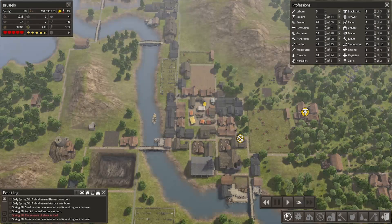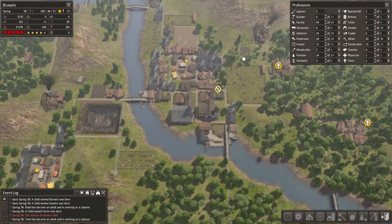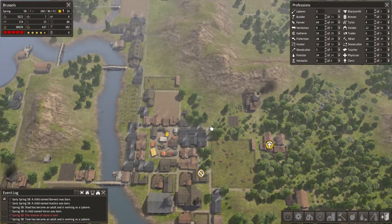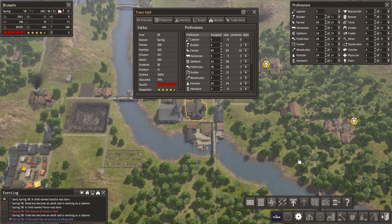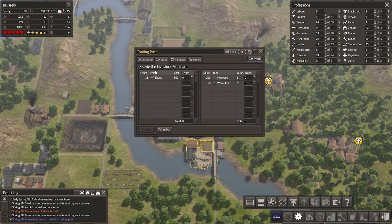Speaking of trade, someone's coming in. I think we can unpause things at this point — let's start off at times five, probably end up going to times ten. My goal for this episode is to keep growing our town. I think we possibly may move east at this point. Also, some people commented that not enough people live near these farms — let's take a quick look at what the trader has to offer.